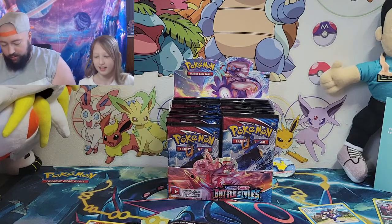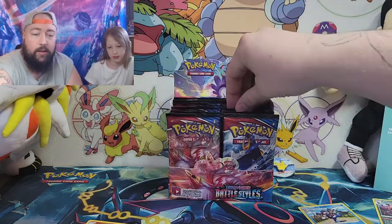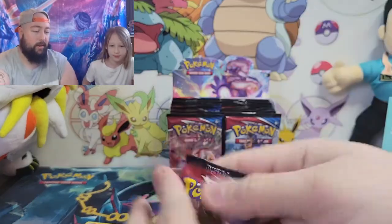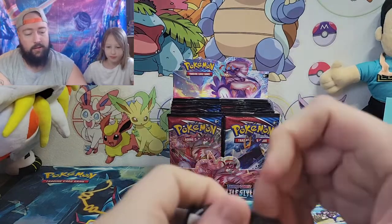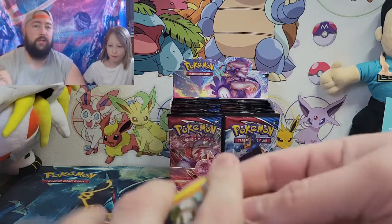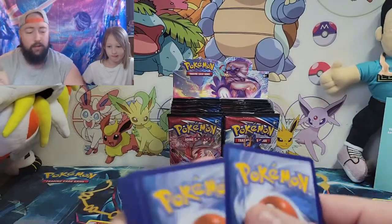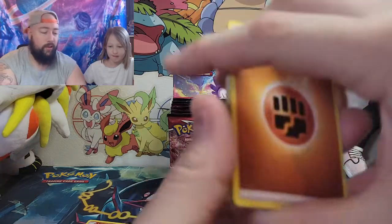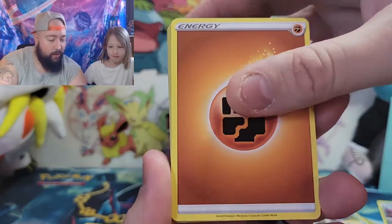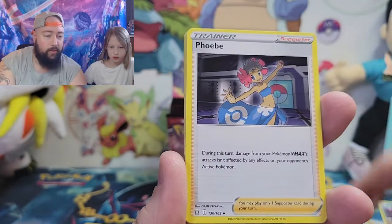Let me put these cards out of the way and put that back. So I hope everyone's day or night is going well, whenever you are watching this. Good luck to whoever got that code card, hopefully something good. Energy, Fish, Shark, Weeping Bell, Phoebe.